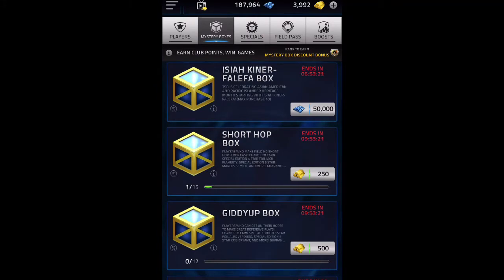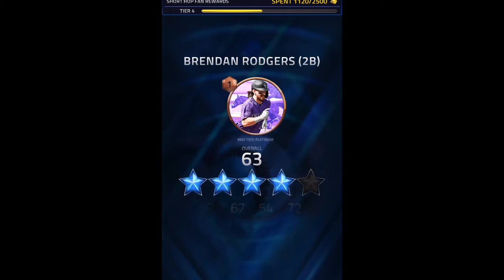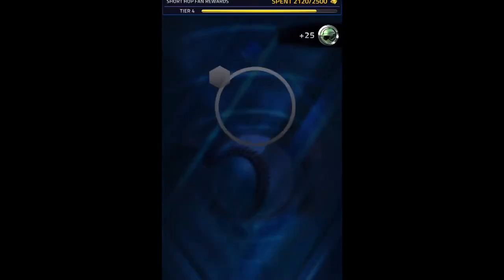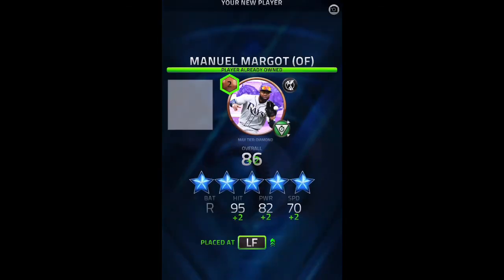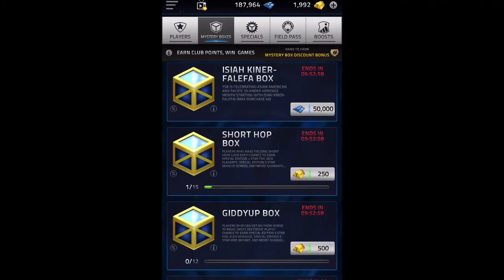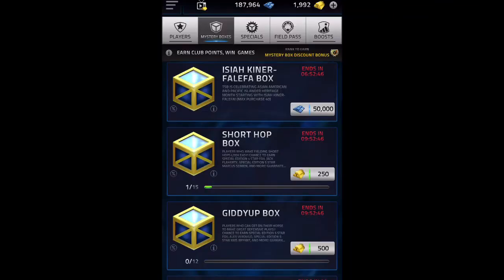Let's do 2,000 gold - so that's four of these boxes, see if we can pull anyone. I'm so happy that we pulled that 5-star. I knew the 5-star odds were pretty good - they raised them a ton for the weekend boxes. It's like a 10% chance to get them, 100 out of 1,000. And then a 5% chance for the Danny Duffy specifically. So not bad.